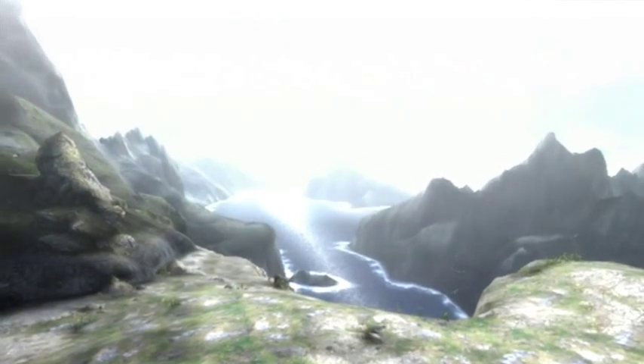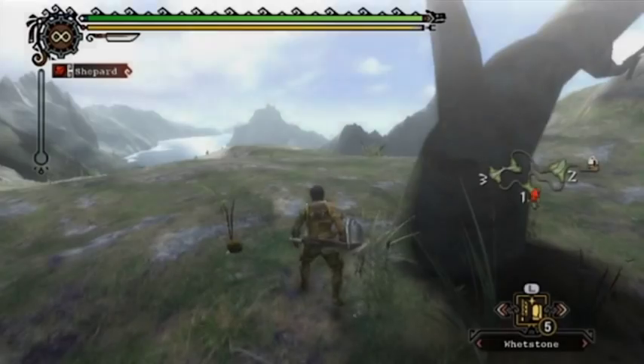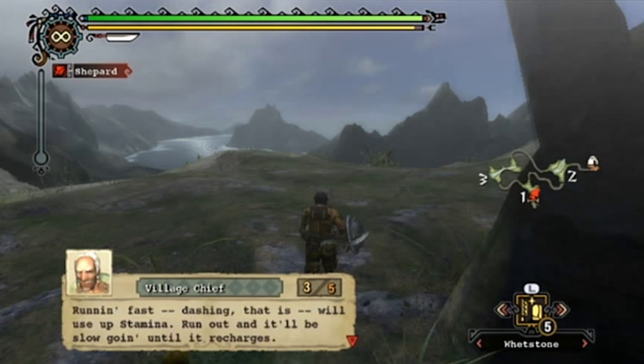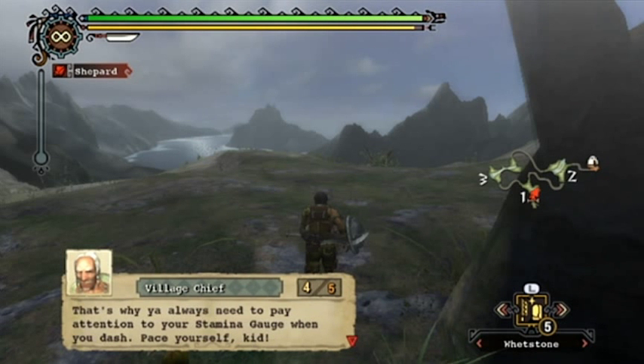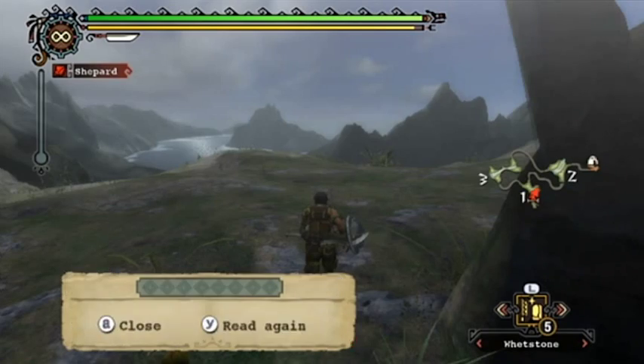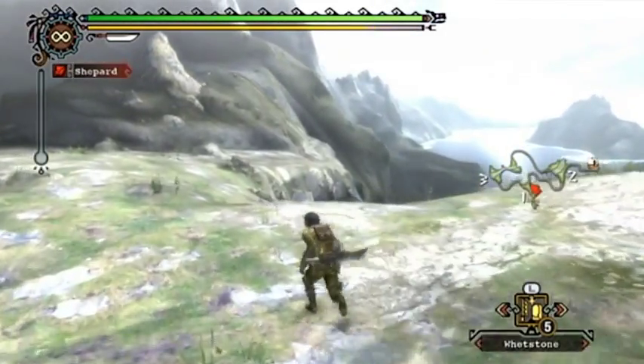The graphics in Monster Hunter Tri are just beautiful - it's absolutely one of the best-looking games on the Wii in my opinion, and there's yet to be a game that's even nearly as good-looking. Before I forget, there's something about dashing: the yellow bar on the top of the screen is your stamina gauge. Running fast - dashing - uses up stamina; right now it'll be slow going until it recharges. That's why you need to pay attention to your stamina gauge when you dash. I'll show off what it's like to run your stamina all the way down.